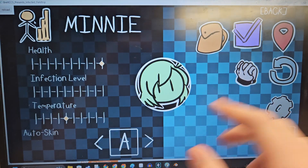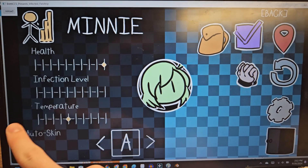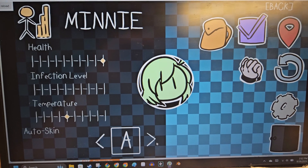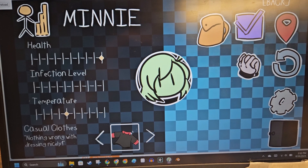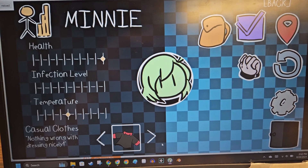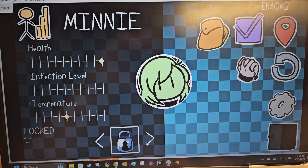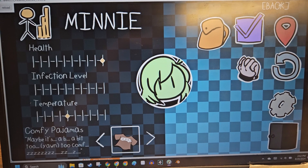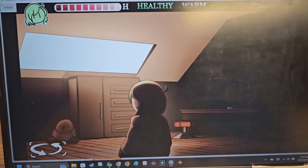You have a rough idea of what it is there, but here you can see it in more detail — like, okay, you're at full health, you have no infection level, you're at a healthy temperature. If you want to exclusively wear this outfit, now you can. That's the coat, you can't do that. Or if you want to go back to wearing the pajamas, you can. Back in the pajamas.